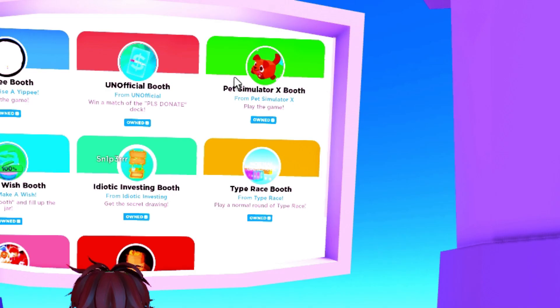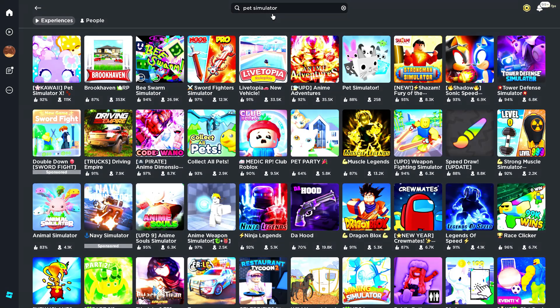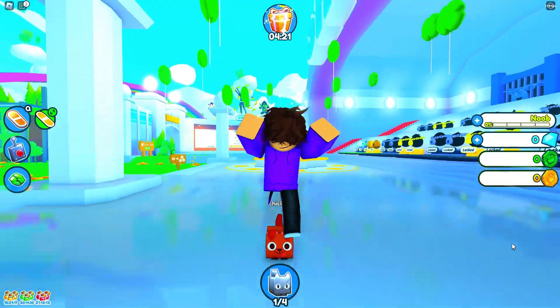The next booth is the Pet Simulator booth. All you need to do for this booth is to just play Pet Simulator. After being in the game for a few seconds, you should automatically get it.